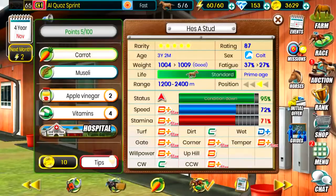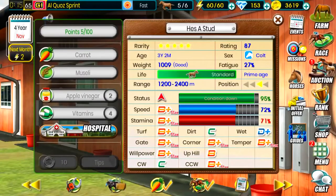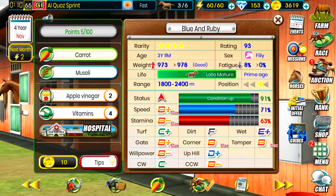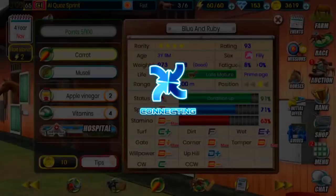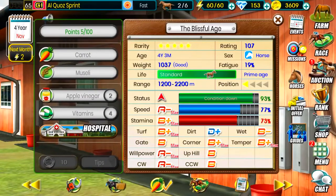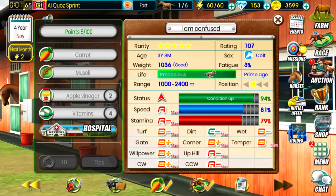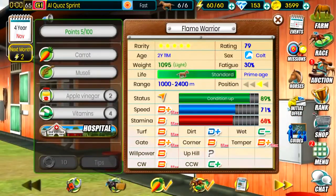Everybody's fatigue is kind of high right now, so what we're gonna do is go over to our next horse. He's a stud at 37% — give him a carrot. That's what I'm gonna do for all my horses this week. I'm just gonna give them a carrot to get that fatigue reduced. Our filly Blue and Ruby gets one too. Let's just go ahead and fast forward to next month.